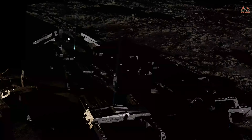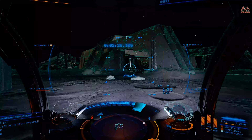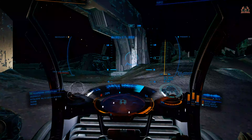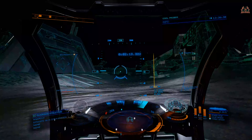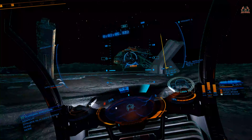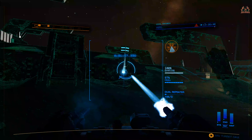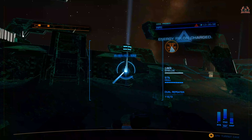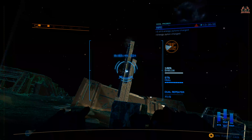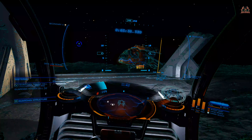Once you land close to this particular guardian structure — there are a few landing sites nearby — make sure you've got the following. You're going to need a ship; I'm using a DBX Explorer, not the biggest ship but nice and nimble with a jump range of about 64 light years. You'll also need an SRV — I'm using the Scarab because it has four tons of storage and a good scanner. Preferably have two Scarabs if you can fit them in your SRV bay. You'll also need materials to synthesize SRV components — sulfur, phosphorus, iron, and nickel — to repair and rearm the Scarab.